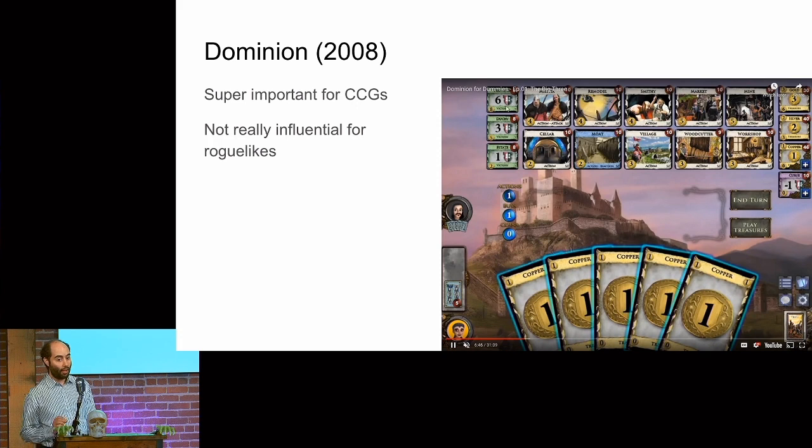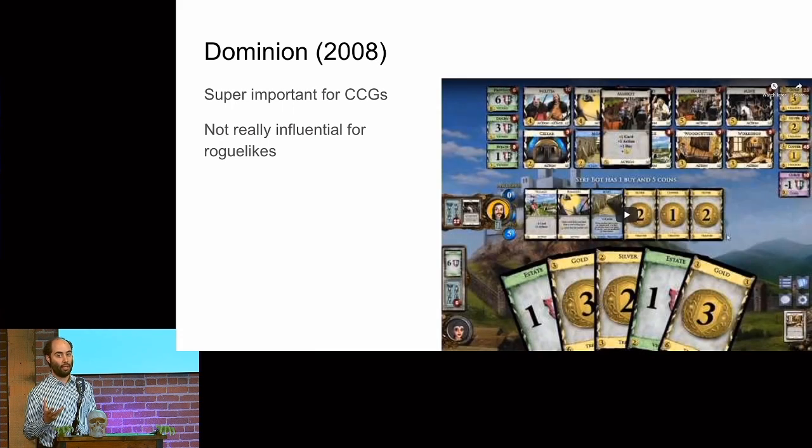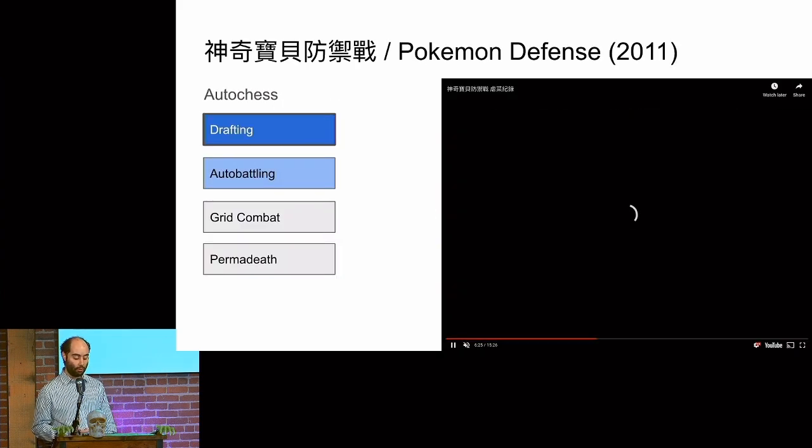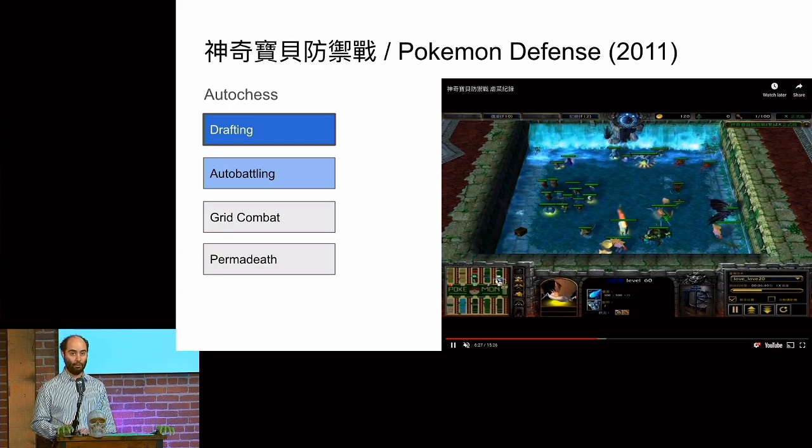Dominion, actually, I don't think is that influential for roguelikes. The folks who authored Slay the Spire talk about it and really love the game. There was deck thinning and drafting for a while, and it's a fascinating strategy card game, but it didn't necessarily change anything about modern card game roguelike designs. It's a fantastic game, but I couldn't really put together how its mechanics contributed.